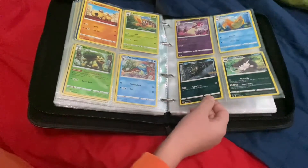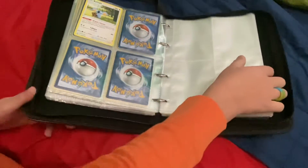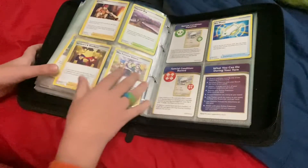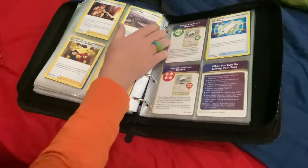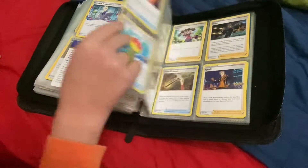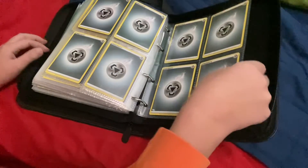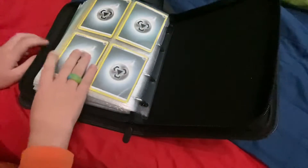Okay, now we're almost at the end. So that's where I put all of my cards. And then all the way in the back I have trainers, and then I have some special condition cards, and then I have energy cards — and I have like ten million metal energy cards.